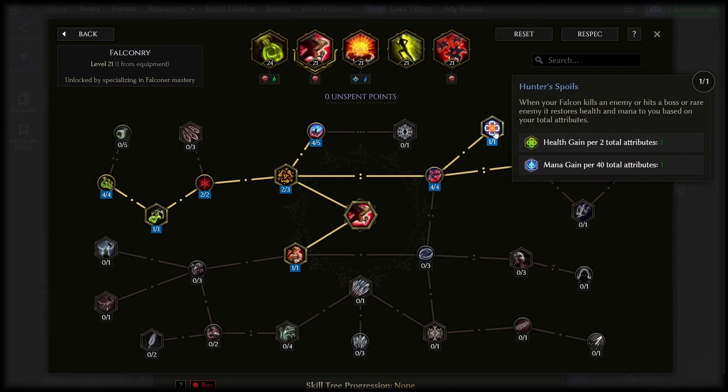Hunter's Spoils over here is very helpful late game for mana sustain. It's good to get early on even just for the life, but long term you want to hit that 40 attributes breakpoint to get one mana whenever your falcon kills an enemy, or more often when it hits a boss or rare enemy. 40 total attributes is pretty easy to get early endgame with a bit of dexterity and vitality from gear and the passive tree.